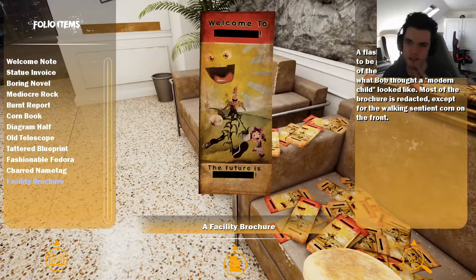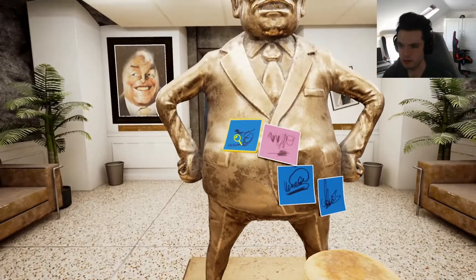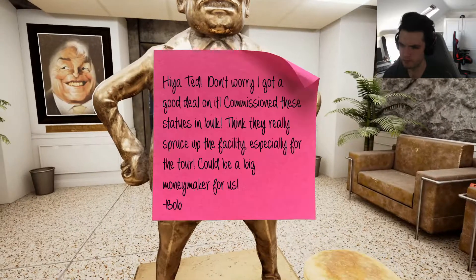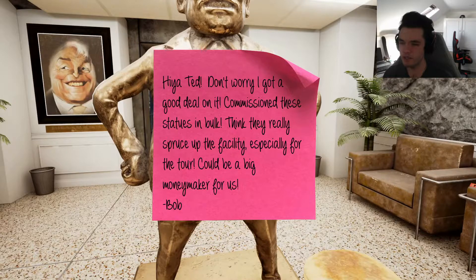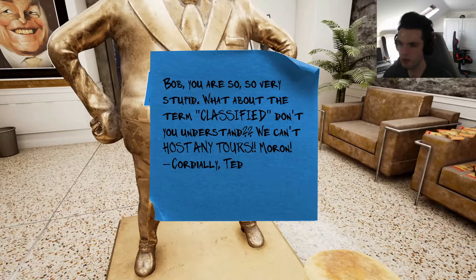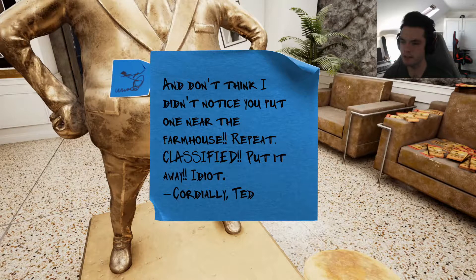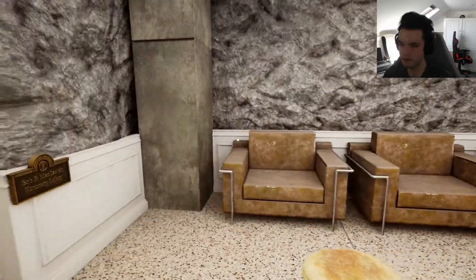Well, let's see what we've got lying in wait for us. It did say the laboratory was sort of put together half-assed. A brochure for the facility - a flashy brochure that appears to be part of the proposed tour, which includes what Bob thought a modern child looked like. Most of the brochure is redacted except for the walking sentient corn on the front, which we've just met. 'My god Bob, did you actually have the gall to commission a bronze statue of yourself? It'll cost us a fortune, you narcissistic dolt. Cordially, Ted.' 'Hiya Ted - don't worry, I got a good deal on it. Commission these statues in bulk. Think they really spruce up the facility, especially for the tour. Could be a money-maker.' 'Bob, you are so, so very stupid. What about the term classified don't you understand? We can't host any tours, moron.' We kind of saw that already.